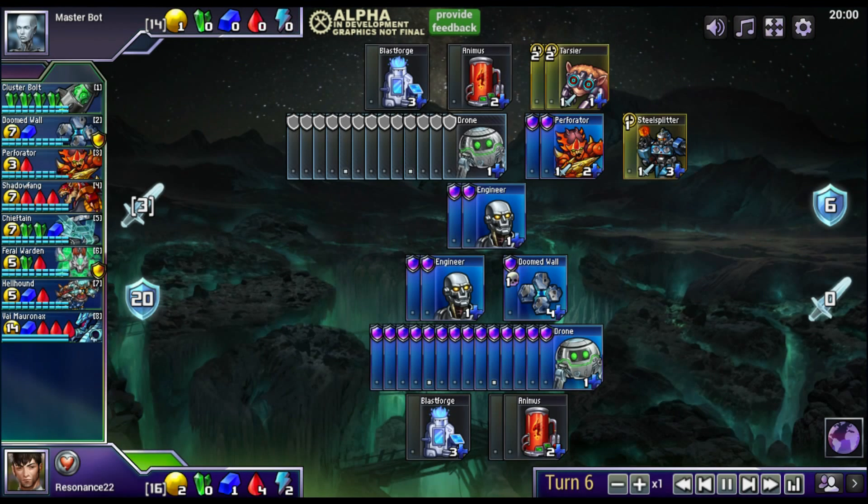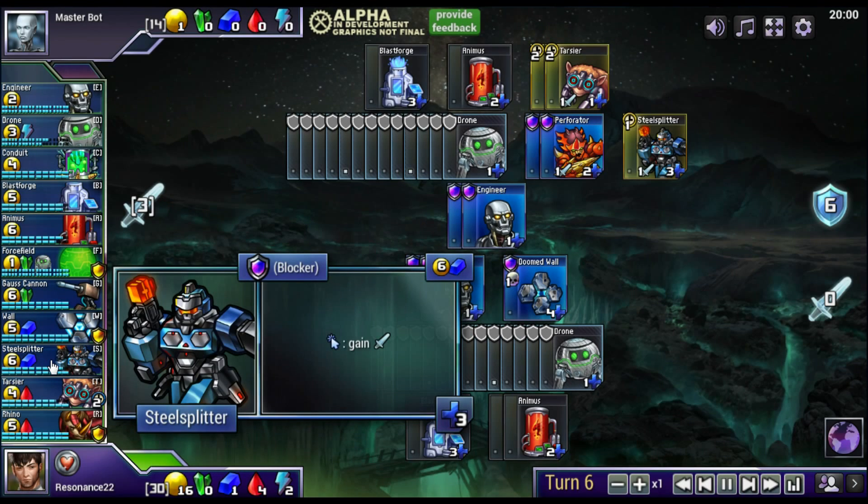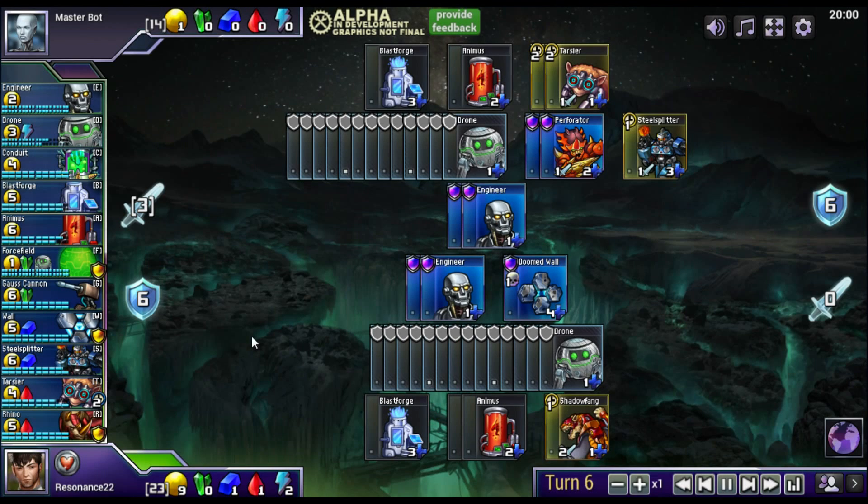Any unit that you purchase with a sword icon on it can attack during your turn. Some units like Gauss Cannons will attack automatically, and some units like the Steel Splitter have to be clicked in order to attack. At the end of your turn, all of your attack is pooled together and fired at your opponent. Then at the start of your opponent's next turn, they have to choose how to divide up the incoming damage across their own blockers.